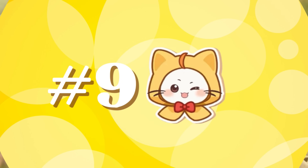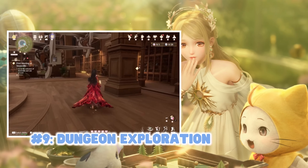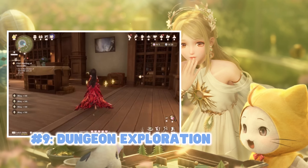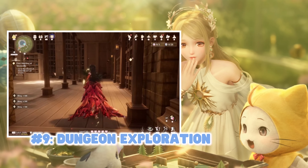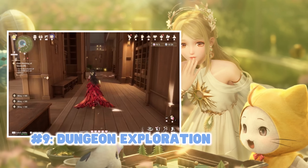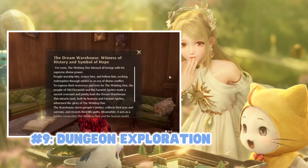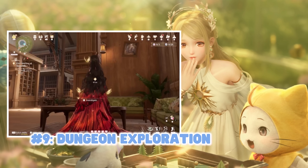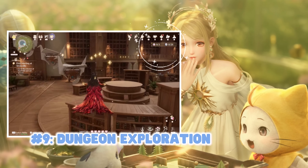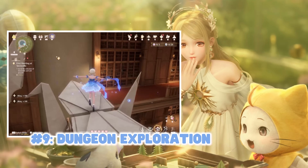Number nine: dungeons — you get two tips for the price of one. The first tip is for my non-grindy people: if you want to get in and get out, make sure you get all the dew inspirations and whim stars available in your dungeons on your first run. As of the last beta there is no map in the dungeons, but it does tell you how many whim stars and dews are available in each dungeon, so you can use that as your guide when exploring.